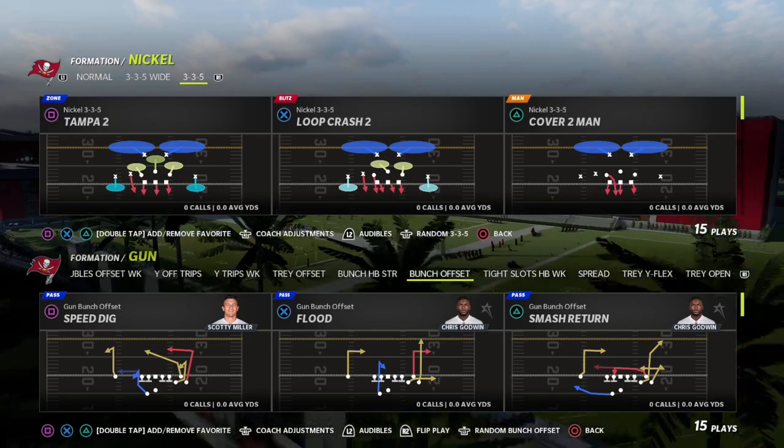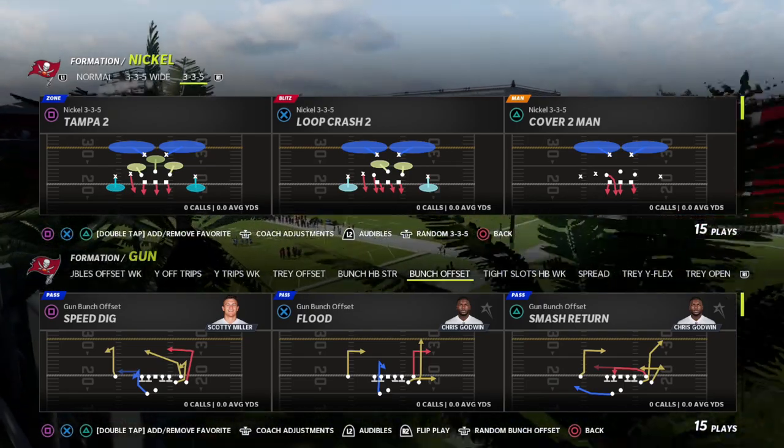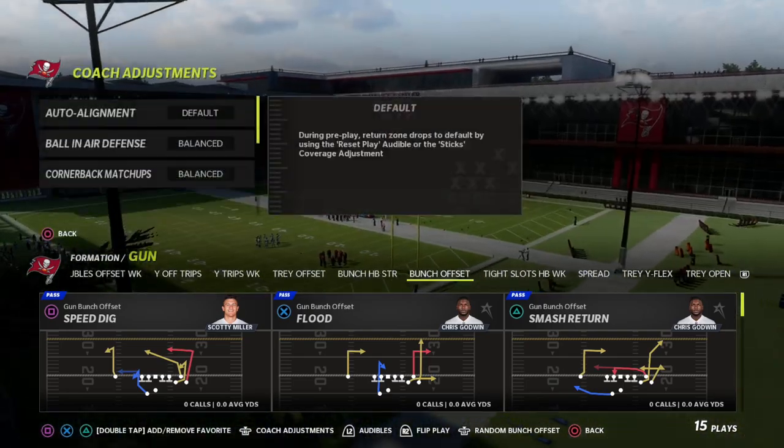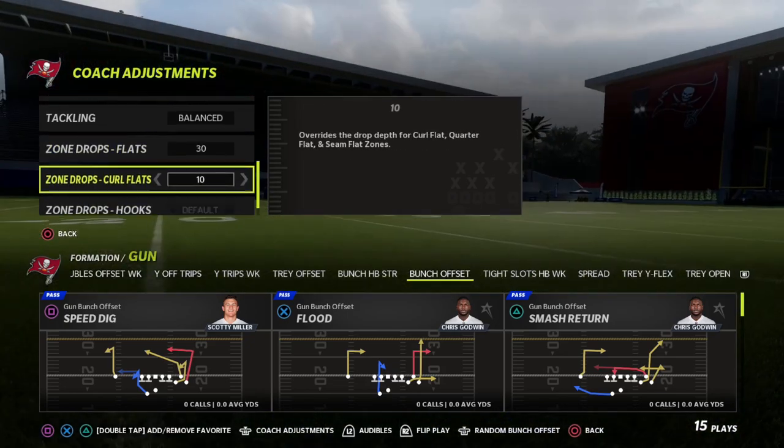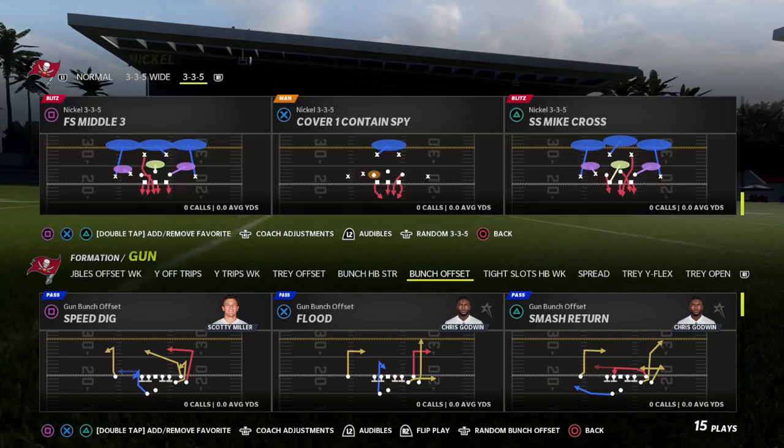This is one of my favorite plays for zone drops, and really specifically one of my favorite plays for the double Mabel meta, whenever your opponent is setting their flats at 30, their curl flats at 10, and their hook curls at 5.